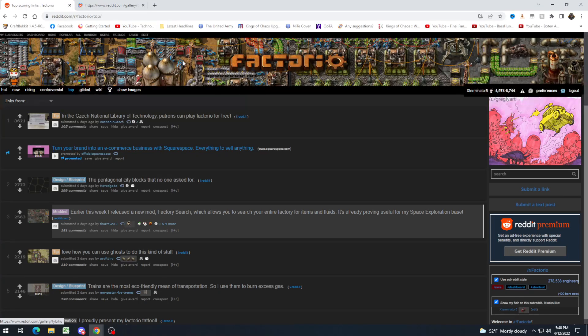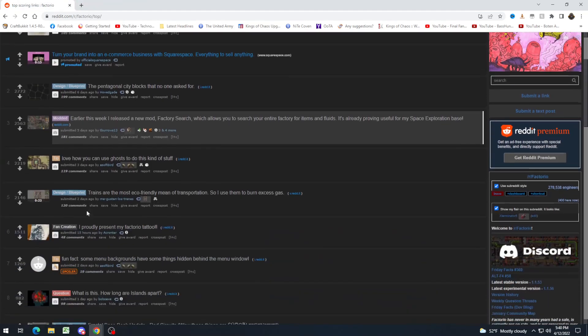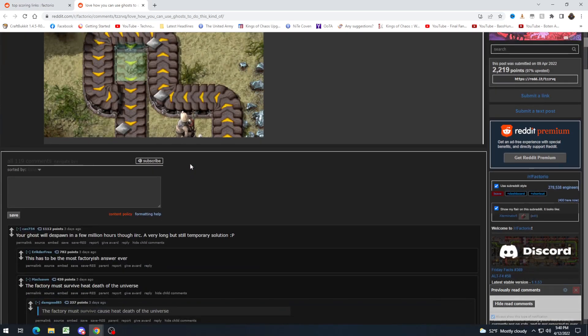Earlier this week, I released a new mod — Factory Search. I spotlighted this. Fantastic mod. Absolutely check it out, and check out my spotlight if you haven't. Really good mod to find where stuff is made and stored in your factory. Love how you can use Ghost to do this kind of stuff. Yeah, this is really cool. I don't usually do this just because I forget that it's a thing, but it can be really handy in some situations.